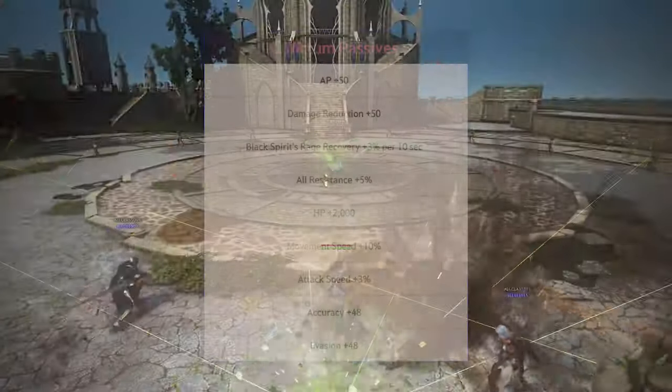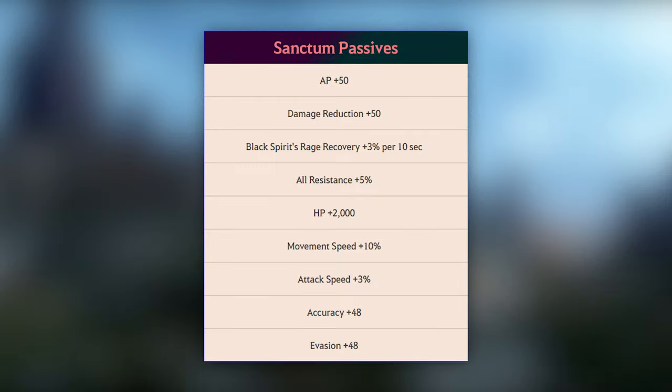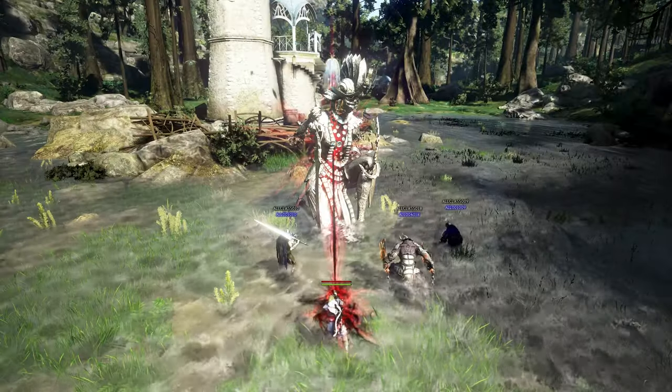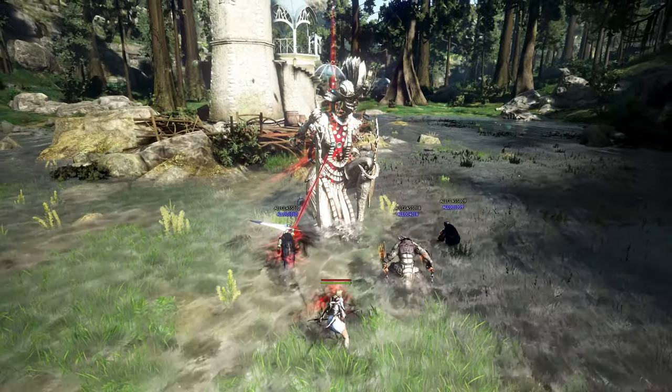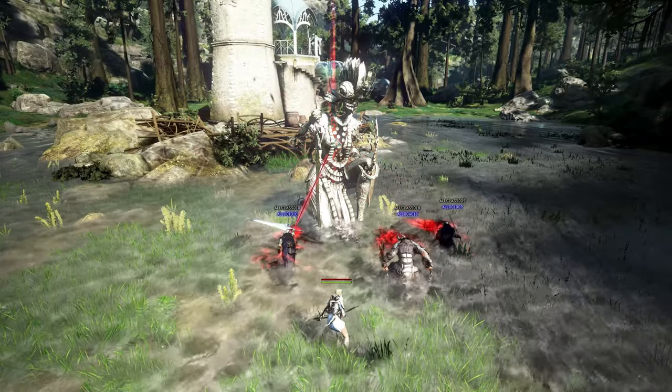Occupying a Sanctum will grant your side various passive buffs, which can be seen on the tactical map. Last but not least, we have the Spirit's Altar. To occupy this altar, you will need to fill the Guardian Monster with a certain amount of Black Spirit's Rage.